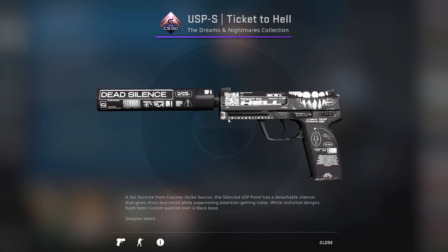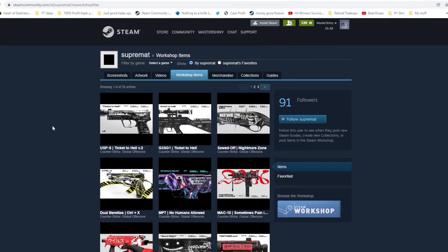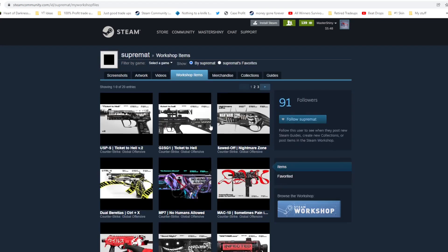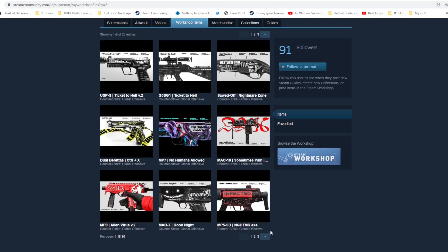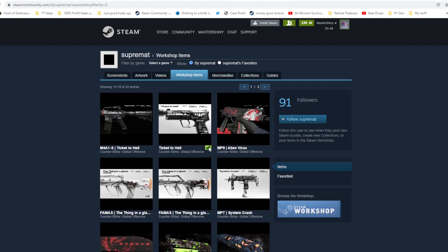After that, obviously, we've got the Ticket to Hell, which has that QR code right there. You see some other barcodes and everything like that, but the QR code you can actually scan, and when you do it'll take you to this website. It takes you to the workshop files of Supremat, and that's actually the Russian creator of this skin. You can see his workshop with that gun there — all of his other Ticket to Hell versions on other guns, and then he had the Nightmare Zone, which is pretty similar. It's definitely pretty cool, and this was the one that got approved.